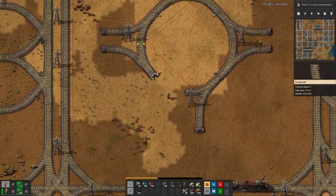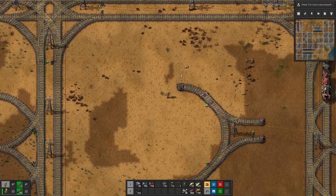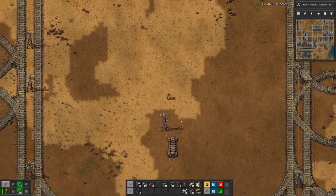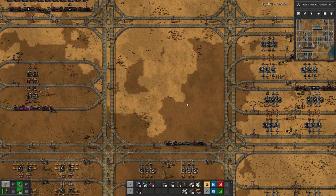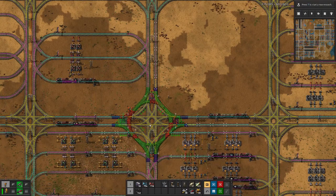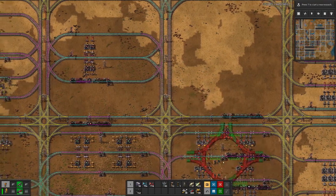Now we have to see where we can actually apply this roundabout, because as it currently stands we have a pretty tight-packed factory setup. If we hold it just over here we can see that the iron smeltery is in the way, as well as our green science factory.